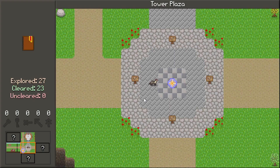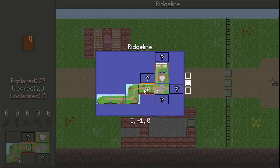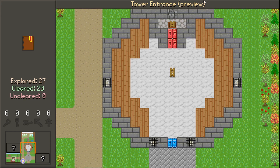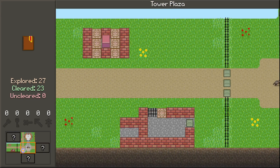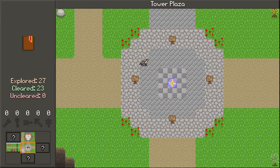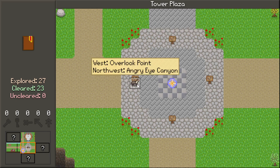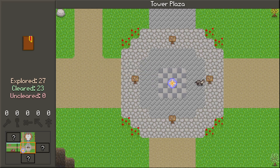Hello, welcome back to Leaf's Odyssey. Previously we finished up the original areas, and now we're in the Tower Plaza. We have four areas to explore: starting with the Tower of Destiny, which is where we actually wanted to go. We also have North, West, East, and South.